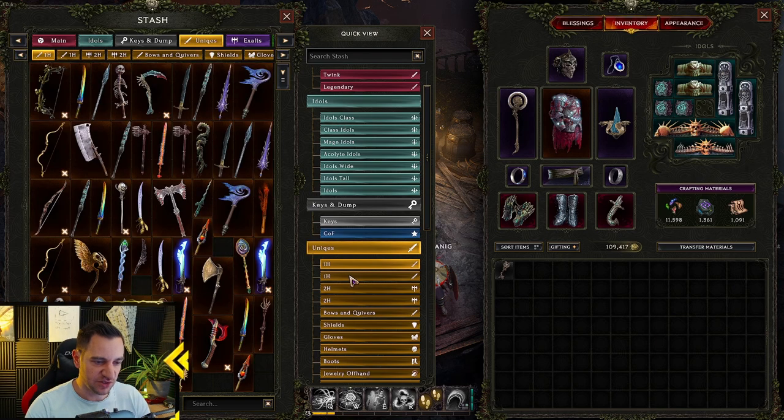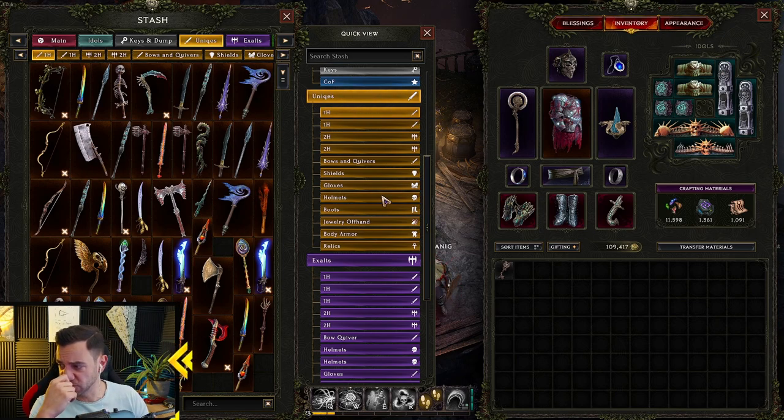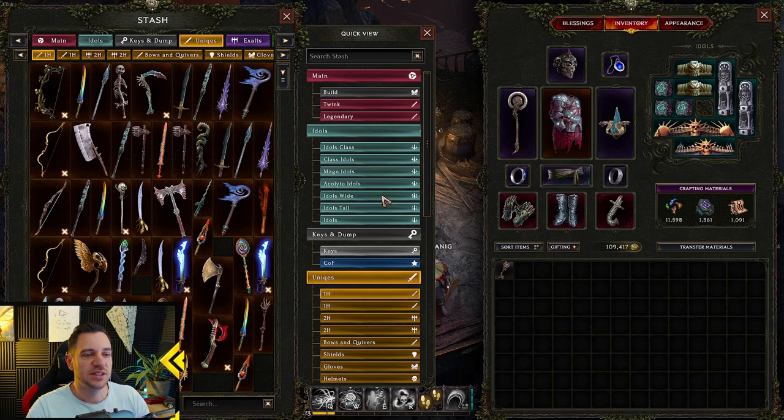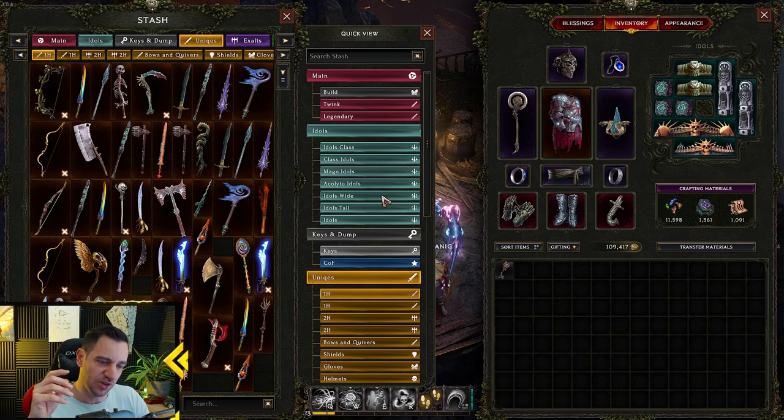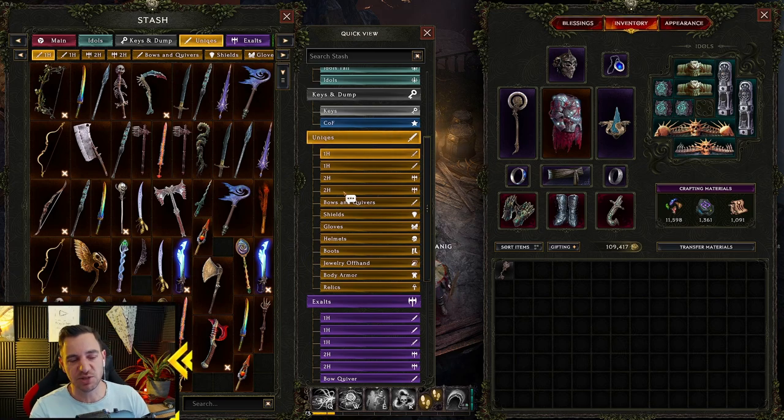Start with your one-handers, or with your uniques, and then start with your exalts. You will spend a lot of gold on stash tabs, but this is really the only thing you need gold for — stash tabs and respeccing. Unless you're respeccing every day, you really won't run out of money. The next stash tab for me is 180,000 gold — that's a lot. So keep hoarding your gold for stash tabs, and don't do the Lightless Arbor dungeon. At the end, it's really useless — rather spend it on stash tabs, set this up properly so you can craft your legendaries properly later.